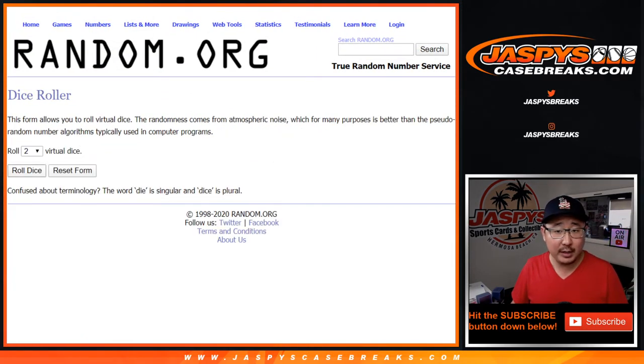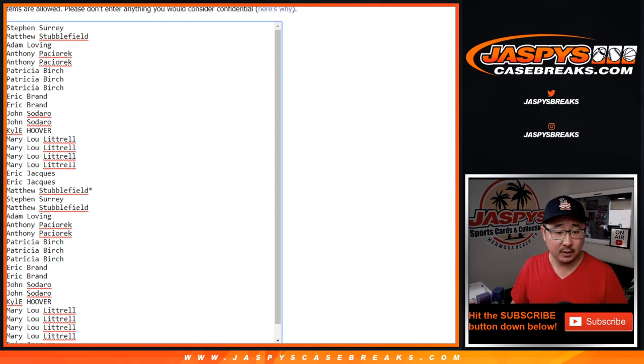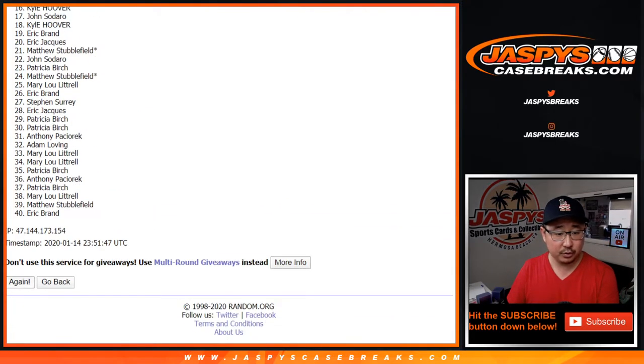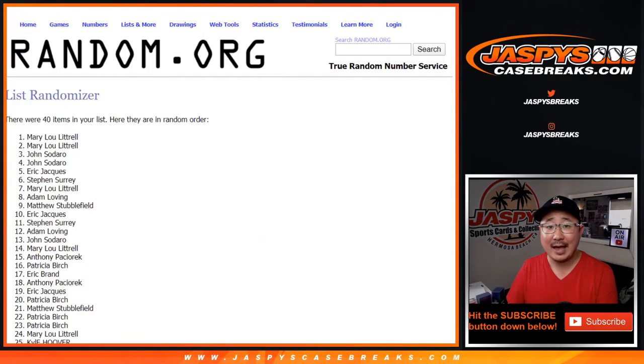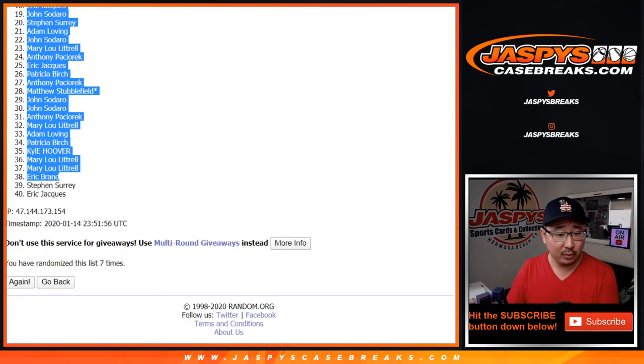Let's roll it and randomize it — five and a two, seven times for each list. After seven we've got Patricia at the poll and Eric in the 40 spot.